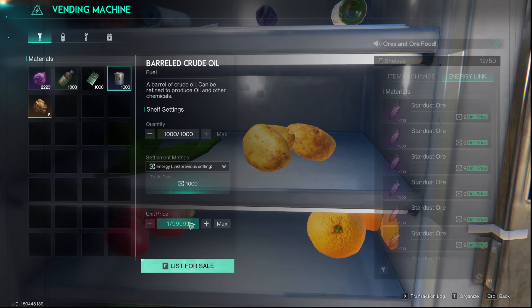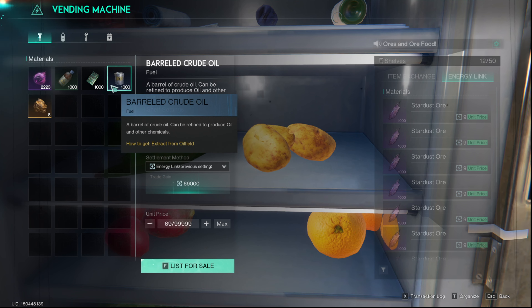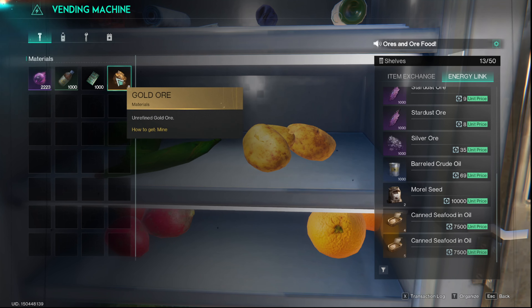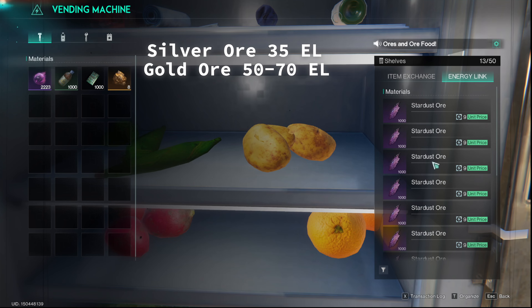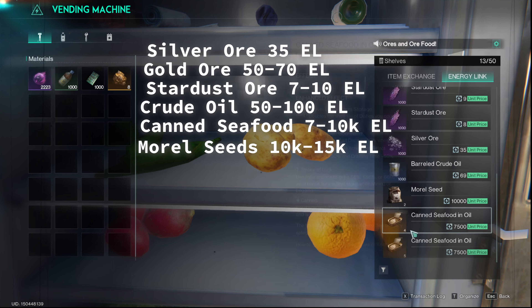Something I sell constantly that does super well is crude oil at 69 a piece. It's an easy sell — not amazing since someone else has to refine it further, but if you don't want to run the crude oil refinery yourself and just want a massive refinery overhaul, it's not bad. Gold ore will consistently sell at 55 a piece.